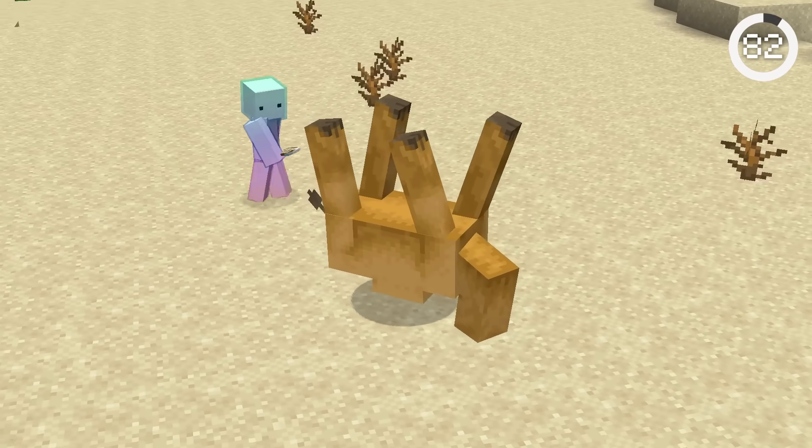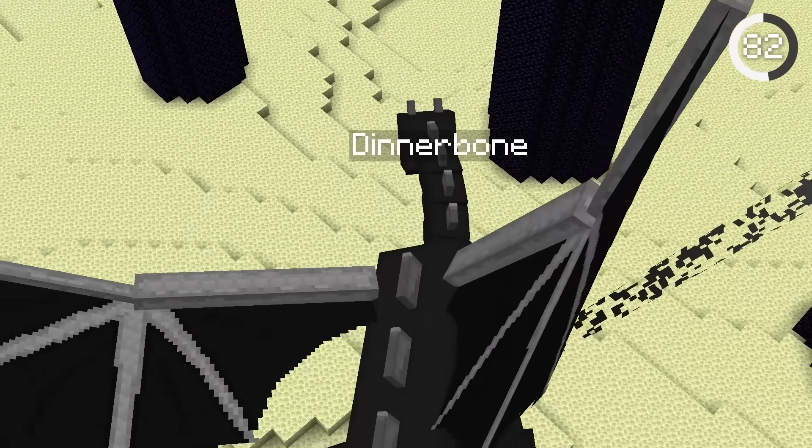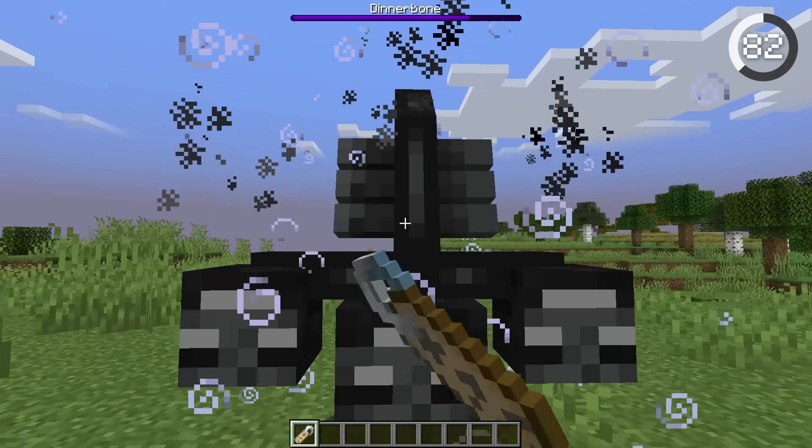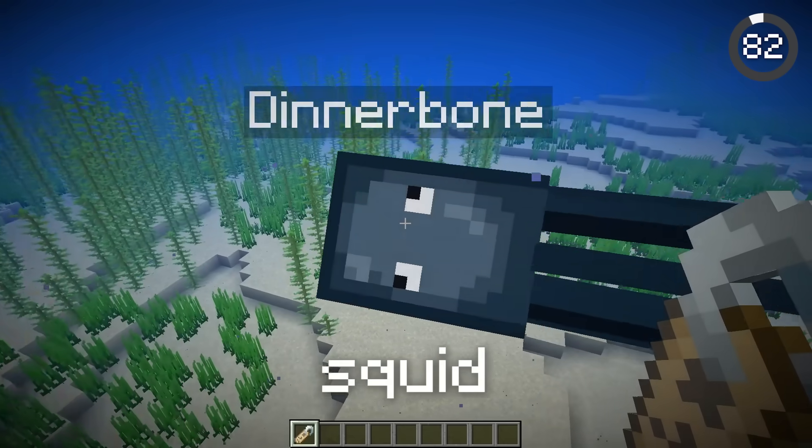If you apply the name tag 'dinnerbone' to mobs, it'll flip them upside down, but there are three mobs it won't work on. You probably know the ender dragon, but the other two are a bit more surprising — considering you can do it to the wither, the two mobs are the squid and glow squid.